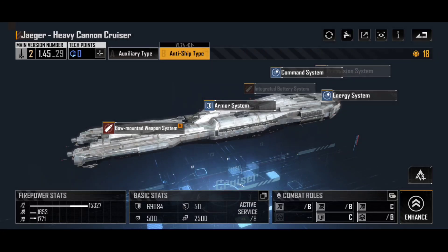The variant is then the anti-ship type — the Jaeger Heavy Cannon Cruiser — and this swaps out the corvette dock for a bow mounted weapon system. Now this can be a very powerful cruiser, but unfortunately it's having a little bit of an identity crisis which does severely impact its capabilities if you don't very specifically build it for a specific task. That can mean it's quite intensive having to constantly change and reapply the enhancement points based on what you want to use it for. Let's get under the hood and see how this one actually works.